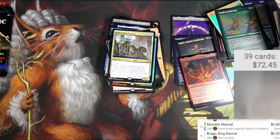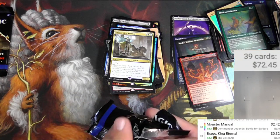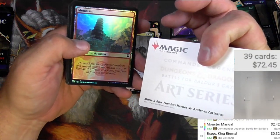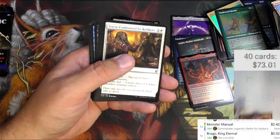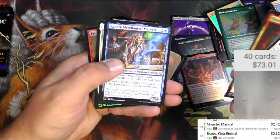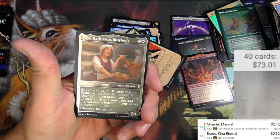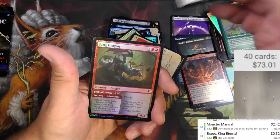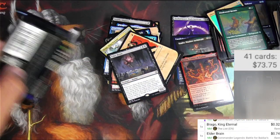Alright, need that one last mythic to put this over the top. There's Minsc and Boo, Timeless Heroes. Another Lightning Bolt showcase — we'll keep that one, not even really worth scanning. Thrakkus, Veteran Soldier. Ellyn Harbreeze, Busybody — I don't even know why that's a character, to be honest. Got the Elder Brain and a Fang Dragon — wait, not a dragon? It's a dragon. Alright, last pack — here we go!